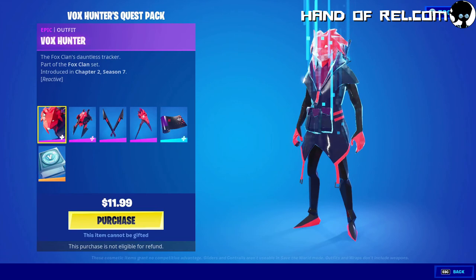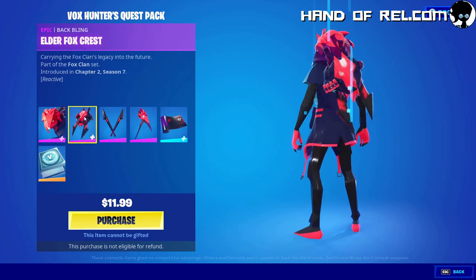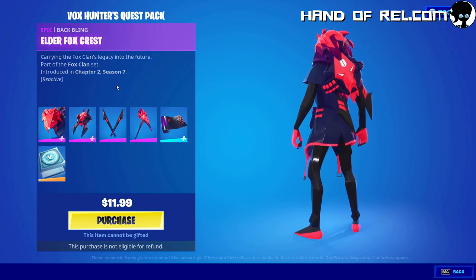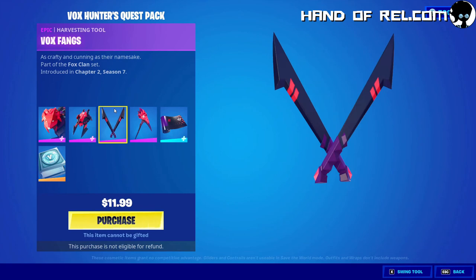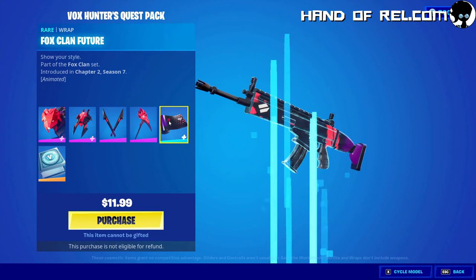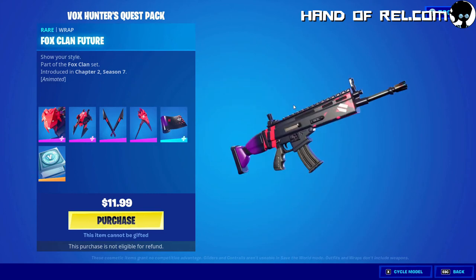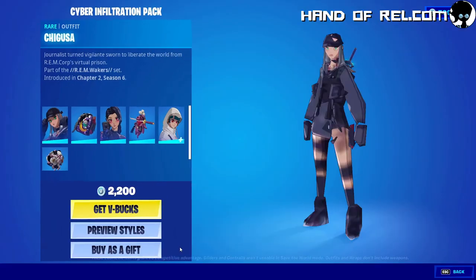This is a pretty good one — the Vox Hunter. My wife got this one, we'll have to do a video playing with it. The Elder Fox Crest is a pretty good backpack. Overall this is a pretty good skin. The Vox Fangs. The Vox Mane — I like how it looks like fire, kind of.